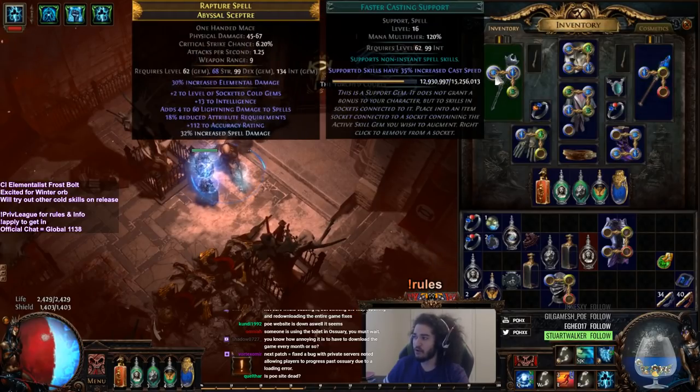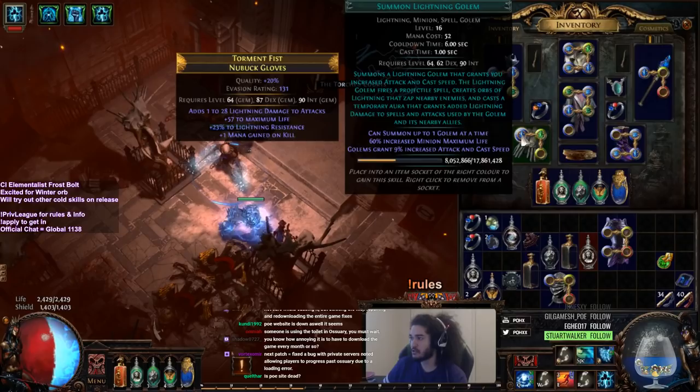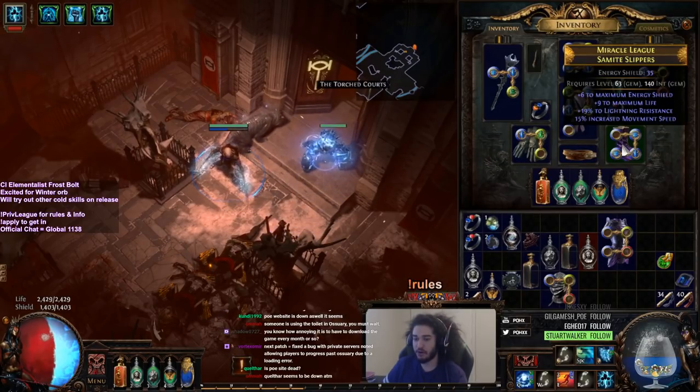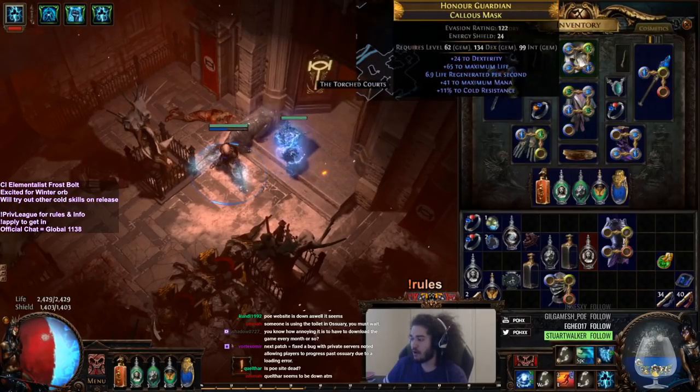We're currently just using Frostbolt with Faster Casting, Frostbolt, Hypothermia in a plus two. If you guys want to see my gear really fast, it's really nothing too special. This character will be going CI and I'm currently in the process of building up my pieces for going CI, but it's going to take a little while.